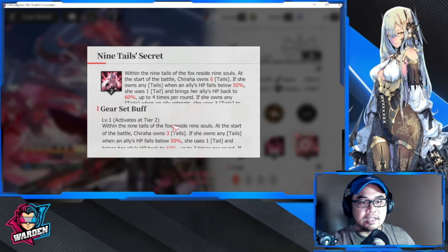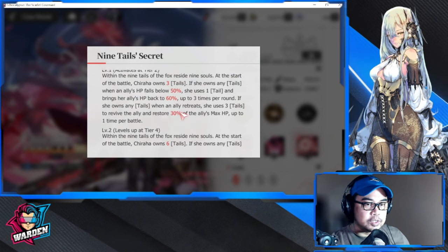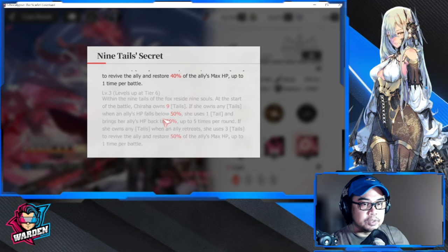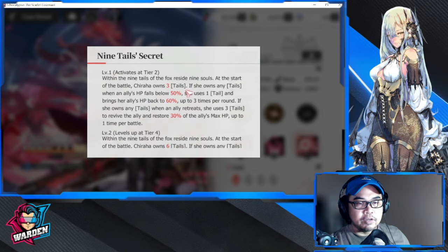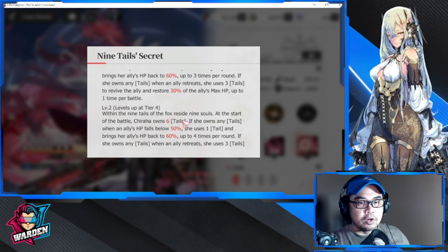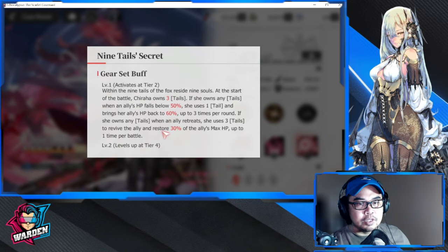For her passive, this is something you can control even if you're free-to-play. Just make sure to level up your tiers to level six. This is where the tails come in: at tier two you have three tails, at tier four you have six tails, and at tier six you have nine tails.